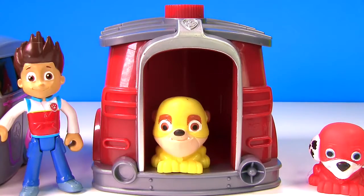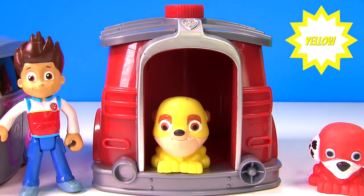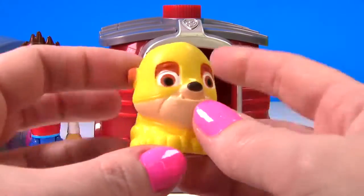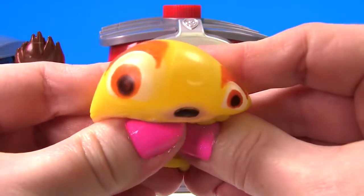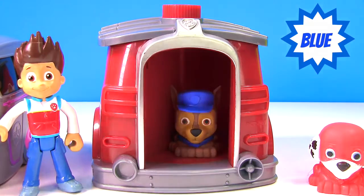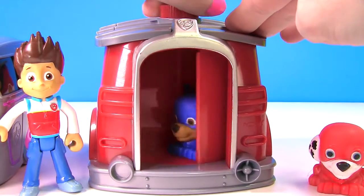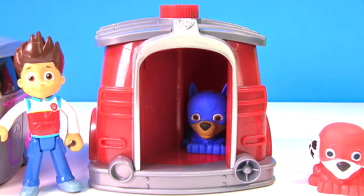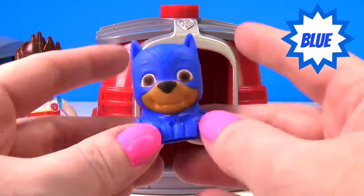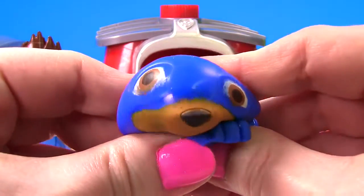Wait, that pup is wearing yellow, not blue. It's Rubble as a Super Pup, and he's super squishy. But we need to turn Chase into a blue Chase Super Pup. Let's give him a spin. That's better. Chase is now wearing his blue Super Pup uniform, and he's very squishy.